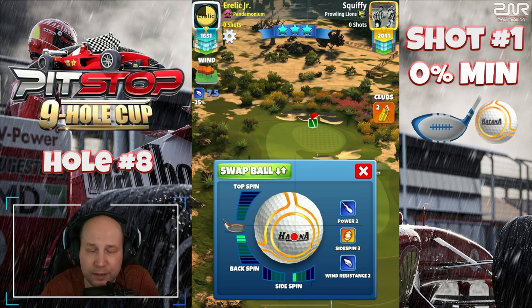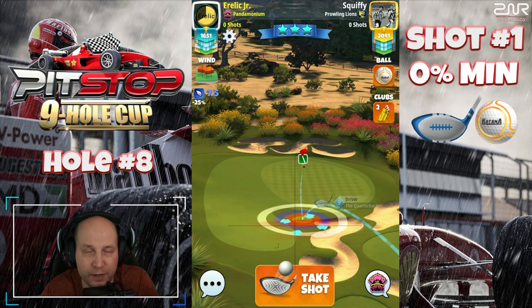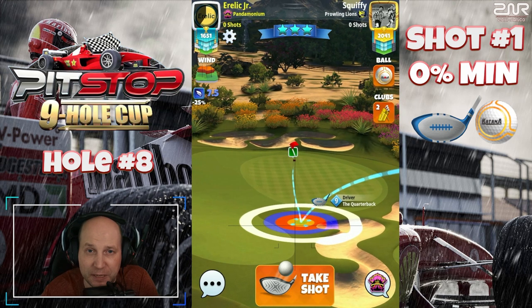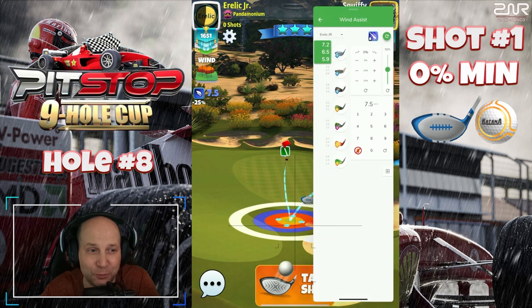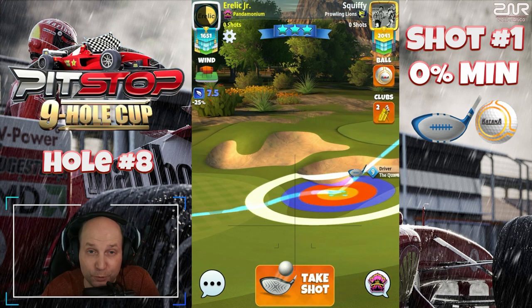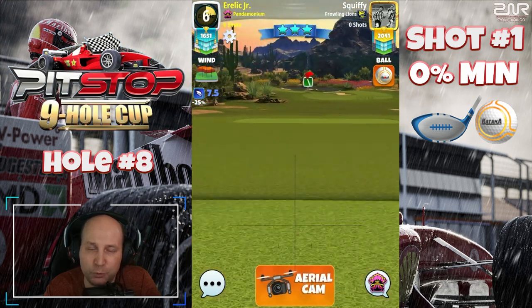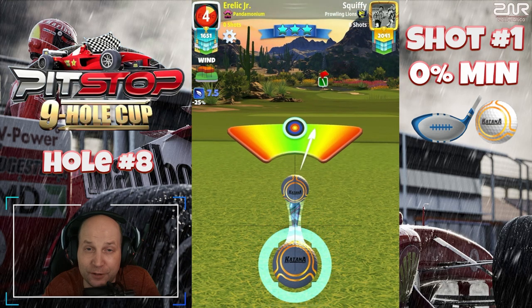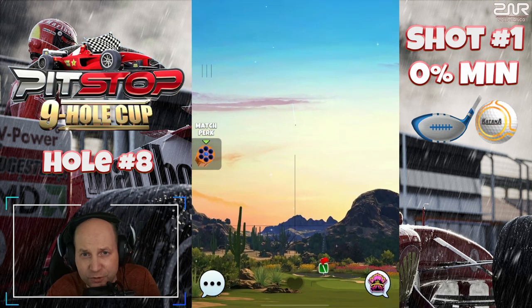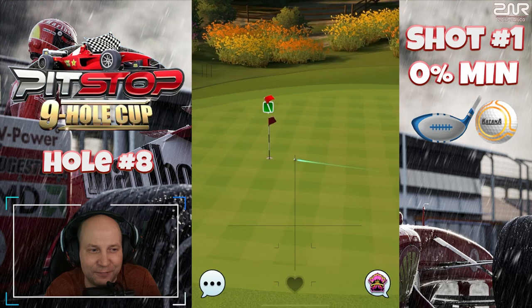We've got the Katana and the Quarterback set up here at 0% min distance — 2.1 bars of backspin, one right spin. As you can see, we're right at that min line, which is perfect to give us a nice accurate adjustment number. So 5.9 rings at 0.0% min. This is going to give us a really nice second option on hole number eight to get the hole in one — because that's what we want. We want the drops, we want the ball in the bottom of the cup. If you have not yet subscribed to this channel, please do so. Join the push to 10,000 subscribers — I appreciate each and every one of you guys. Get this thing in the hole.